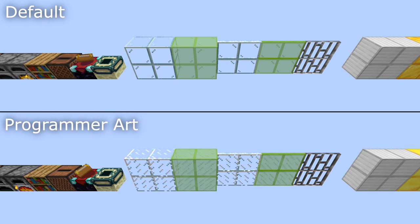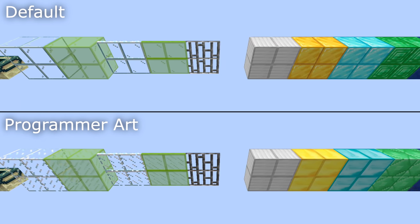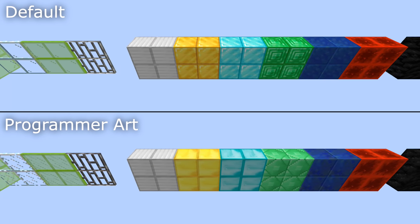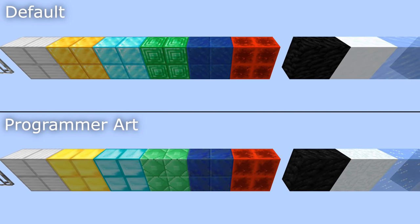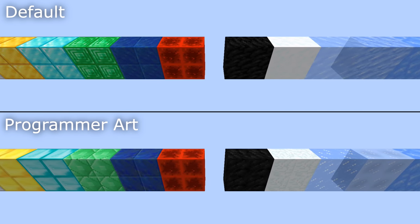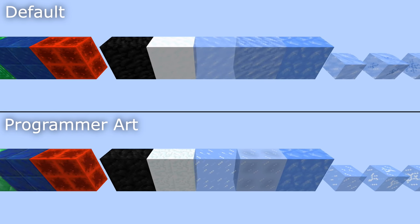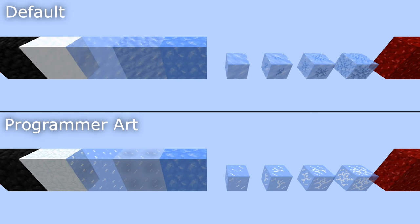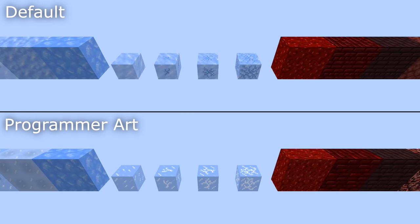There are more new textures in this version — the previous version had a bunch of the new textures for the texture update, but this one includes even more of them. A bug where particles didn't appear when you mined blocks has been fixed. Leather horse armor is now properly colored. And if you held a shield in your offhand, it was held upside down — that's fixed in this version.